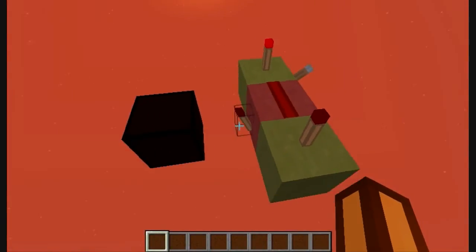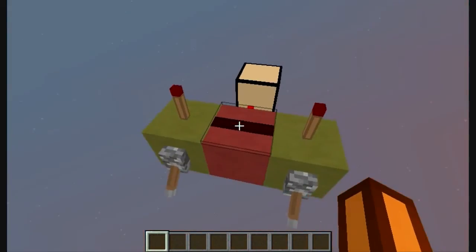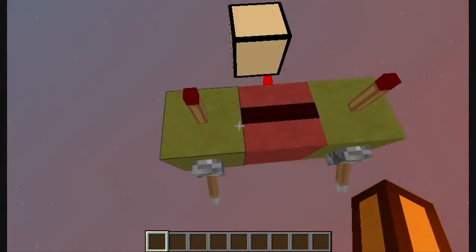So it will still turn off this torch, but when we power both of the inputs, no signal will come to this line, so it will let the output turn on.